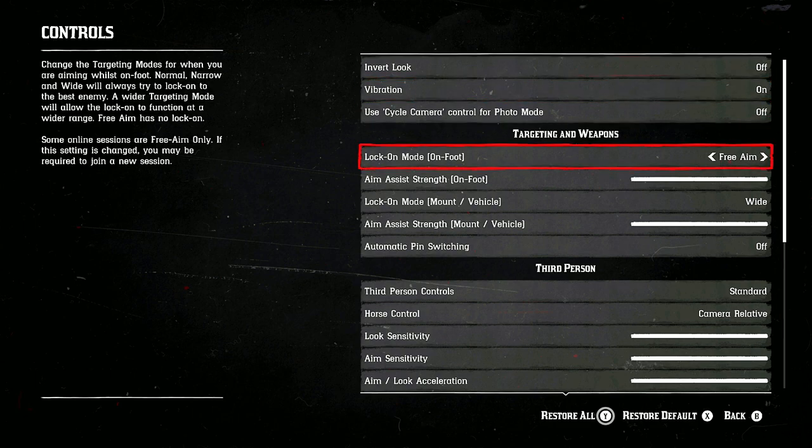Under Controls, go to Targeting and Weapons. You can see I have mine on Free Aim, but if you're going to use lock-on mode, you should always put it on Wide. This gives you a wider range of NPCs and players to lock on to. Normal is just a smaller window — everybody runs this on Wide, it's just a better way to run the lock-on mode.